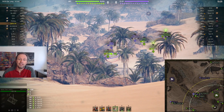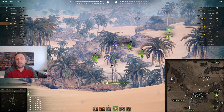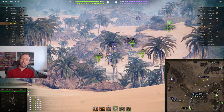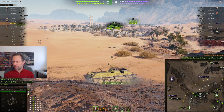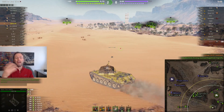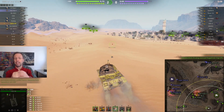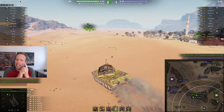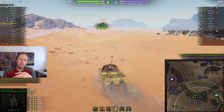But look at this — this is when you have muppets. They're driving in the open, they think they're brawling, and they're getting sniped by me. Look at the view range circles on the minimap — you see the white circle. That's the maximum detection range. They were outside that white circle, so they have no hope of detecting me, which is perfect.